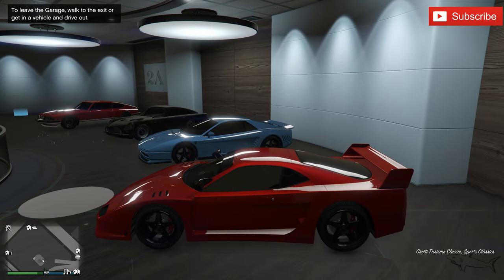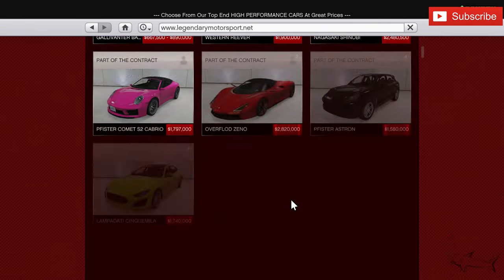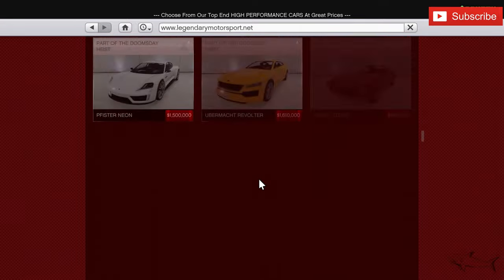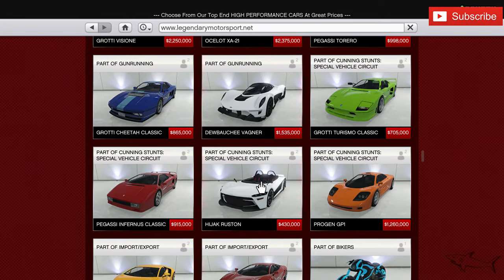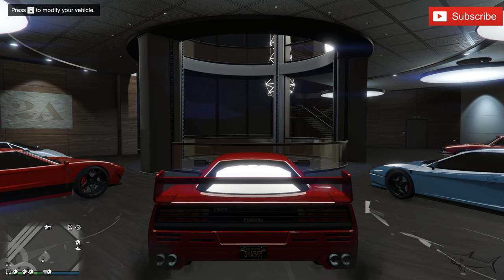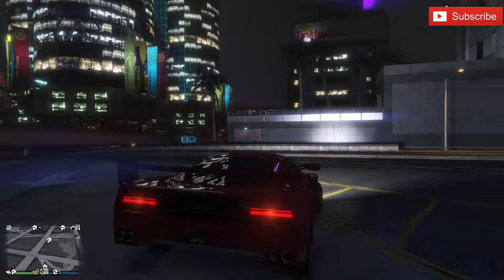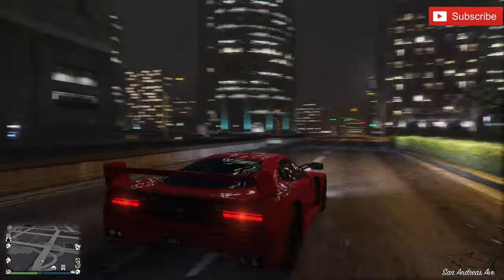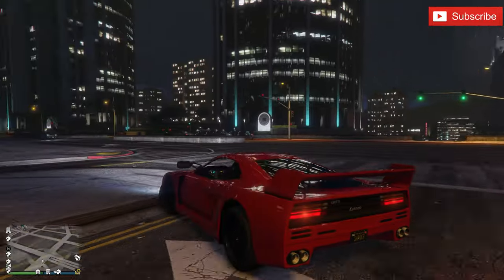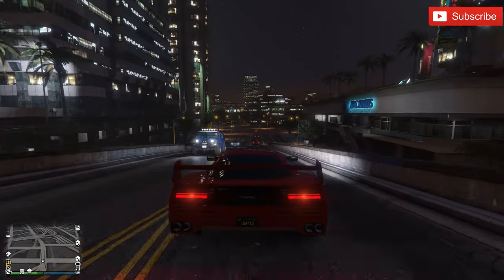The next car might even be better — the Turismo Classic. This is another Ferrari, the Grotti Turismo Classic. There's also a regular Turismo in this game, but this is the classic version. Let me show you how to buy this car from Legendary Motorsport. Here it is — a little bit cheaper. The one you just saw might have better tail lights, but this one has really awesome tail lights too. I think this is based on an F40 or something like that — another classic Ferrari.